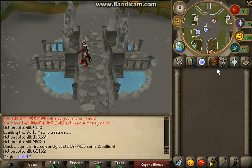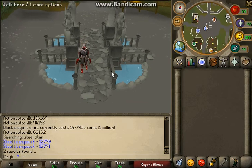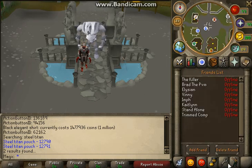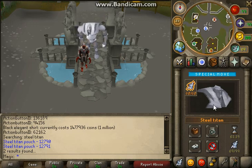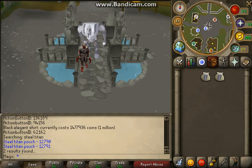We also have summoning — you need to get a summoning pouch. Let me just show you the steel titan. Here's the steel titan — it works completely. If you don't have anything summoned you can't click the summoning tab — tongue twister! But anyway, everything's working. Hope to see you join the server — see you guys later, peace!